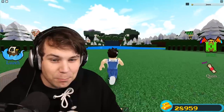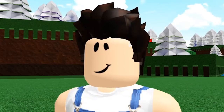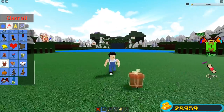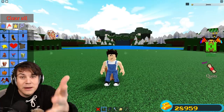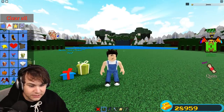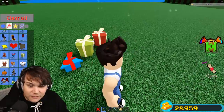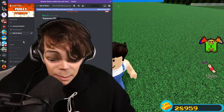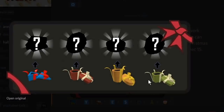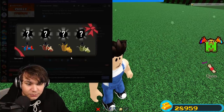Guys, what if I told you that I'm actually the biggest moron on the entire planet? In all my days of making buildable content, I probably ended up missing out on one of the biggest chunks of the update. What if I told you there weren't just three presents? I thought it was just three - blue, green, and red - but apparently there's actually a fourth: a yellow one.